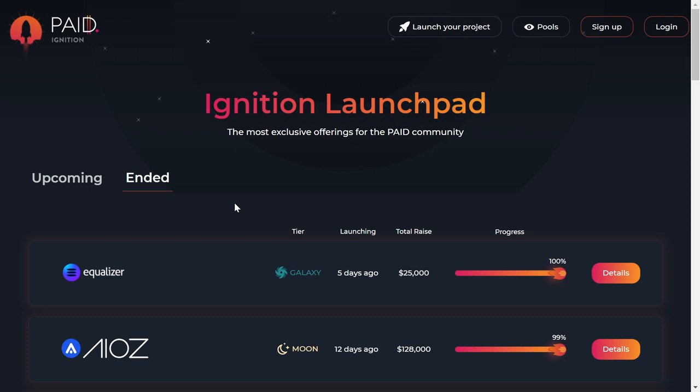Let's jump to the next launchpad, which is PAID Ignition. At the moment, the PAID token costs around four dollars, and in order to be eligible for the lottery on PAID Ignition you would need to hold at least 1,000 PAID tokens, which is equivalent to $4,000 at the moment. That secures you one lottery ticket. If you have 2,000 PAID tokens that's two lottery tickets, 4,000 tokens gives you four lottery tickets, and so on.